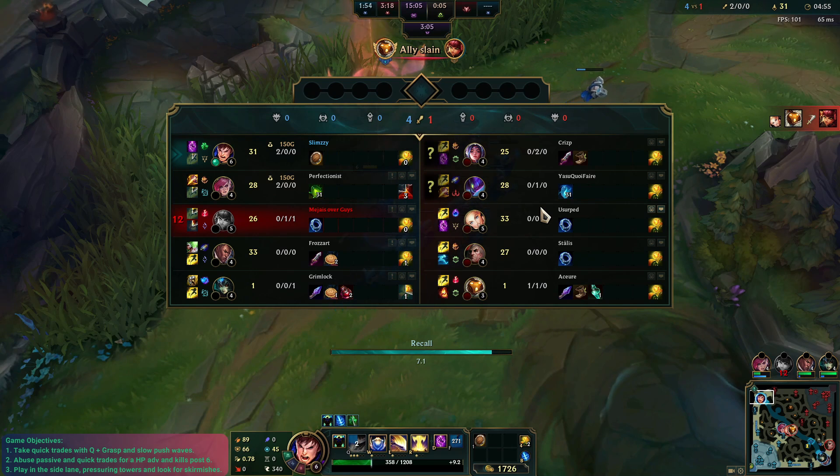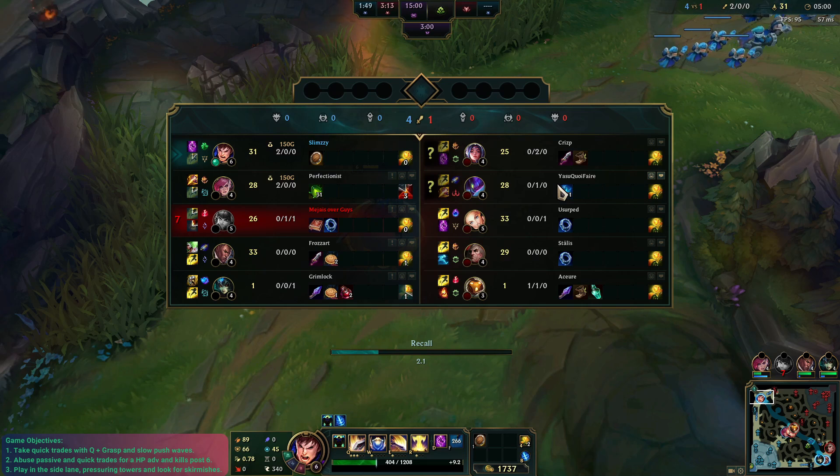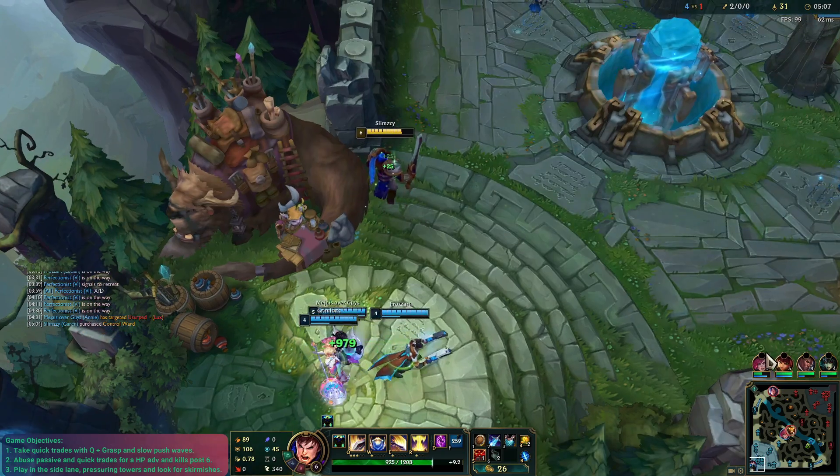Level 6 now as well. Let's go ahead and reset. We'll be able to get Sheen and Chain Vest and then probably a couple of pots. Should be good to go with that, because once we get the Iceborn, we're going to be in a really good spot. Give me just two seconds to fix this ping.